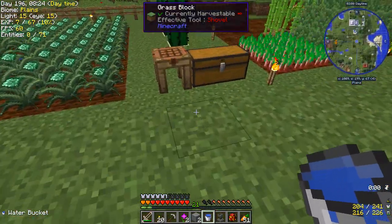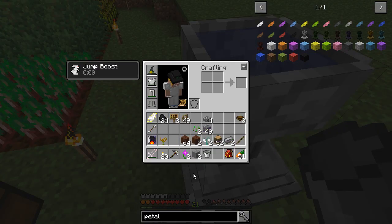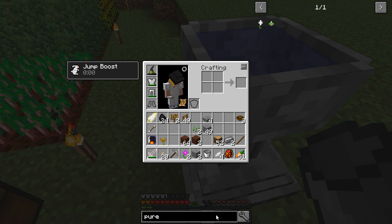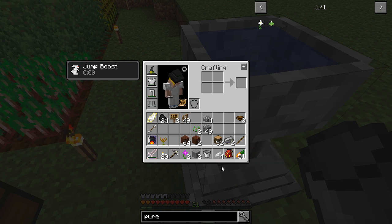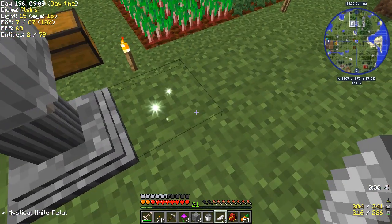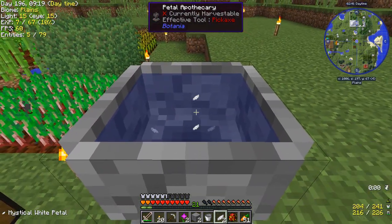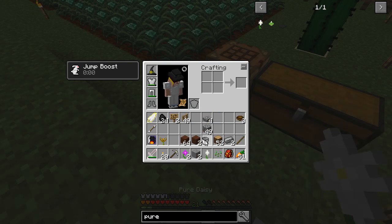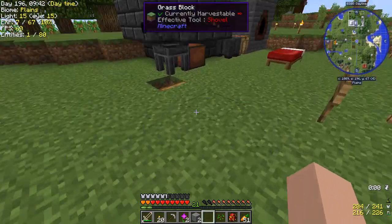We're going to need some seeds and water. Let's put our Petal Apothecary down and fill it with water. We need a Pure Daisy — it's just four petals. I needed both white flowers to make this, so I only got the one Pure Daisy. But we got ourselves a Pure Daisy, which means I can't make living stone and living rock at the same time, but I know I'll need living stone.